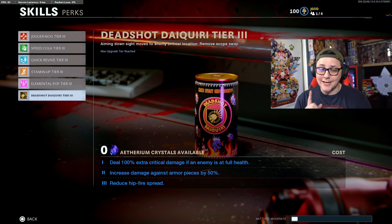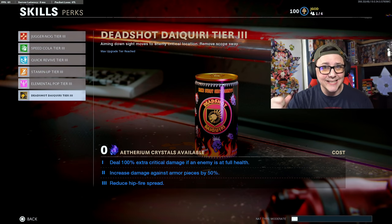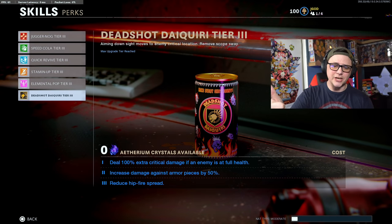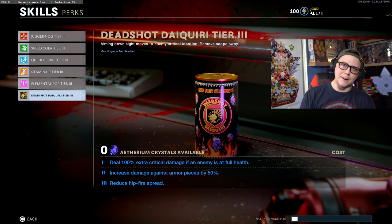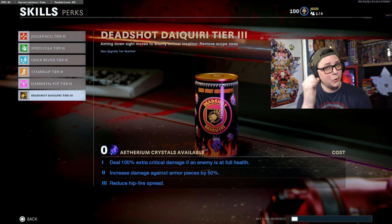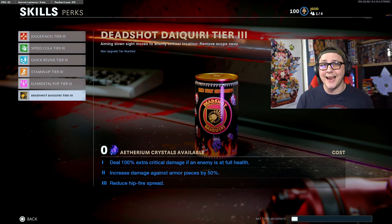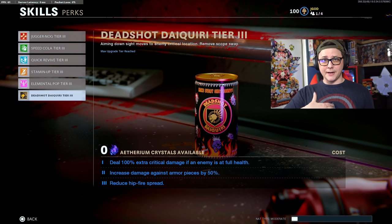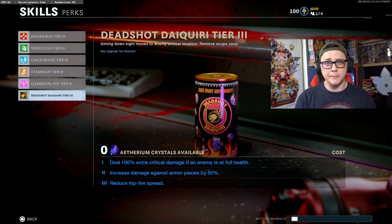The next one I would do is Deadshot Daiquiri. This is particularly important for efficiency when getting critical shots, which are basically headshots on zombies. You deal an extra 100% critical damage if the enemy is at full health, so you can get an insta-kill where it might take a couple shots to the body otherwise. It also increases damage against armor, which is important above round 15 to 20 when armored zombies show up, and reduces hipfire spread. Without Deadshot Daiquiri, aim assist goes to center chest — with it, when you ADS it locks onto the head, so you can get into the habit of spamming ADS on controller to maximize crits.